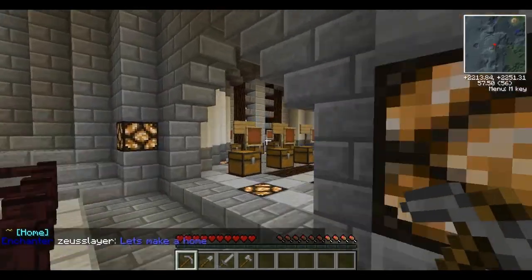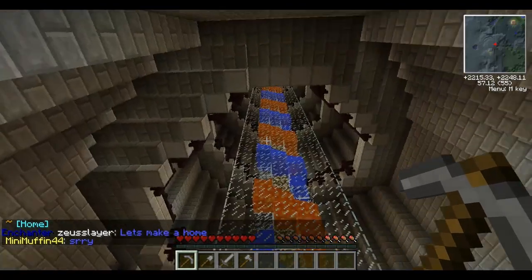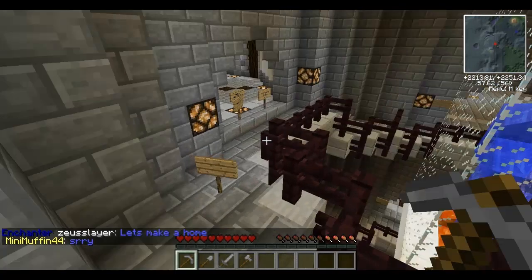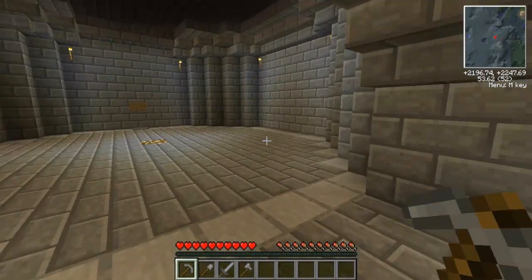Here they have some construction going on, and that goes all the way up — a giant spiral staircase and a nice little spiral lava and water system. So we're going to go back down into the portal room.